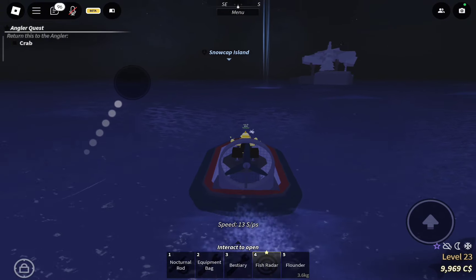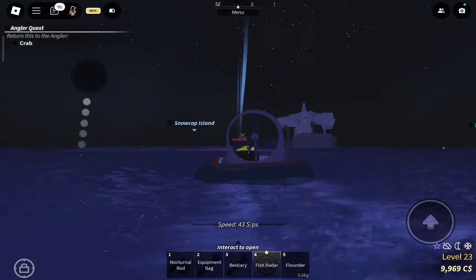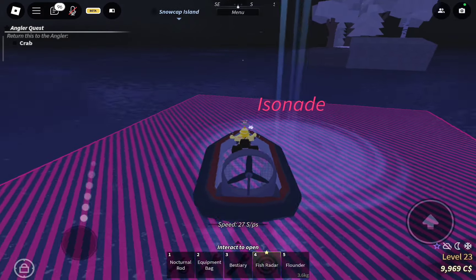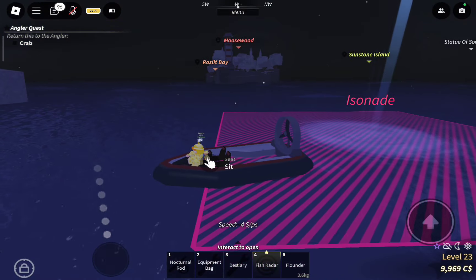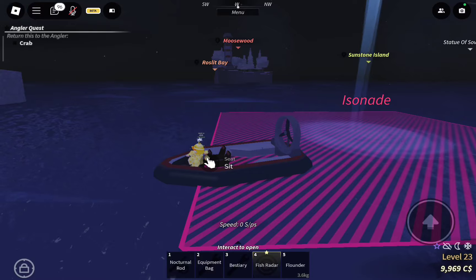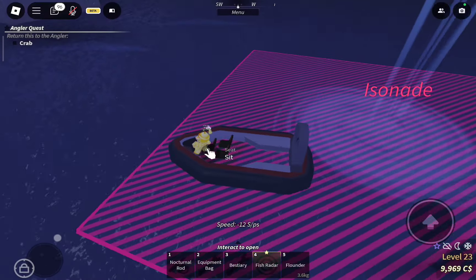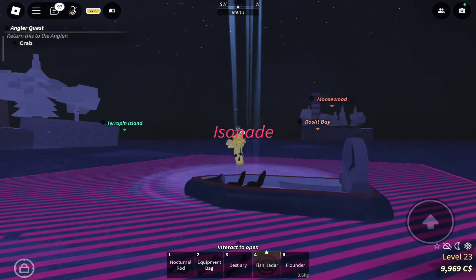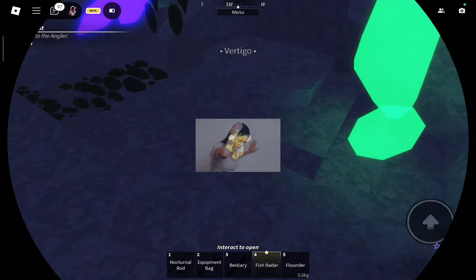This is how the Strange Whirlpool looks like. If you have a fish reader, it will be named Icenate — you can see it much more clearly. I recommend getting a fish reader. You just have to put your boat on top of the Whirlpool like this. Once you're on top of the Whirlpool, just jump, and then you'll be taken to the Vertigo.